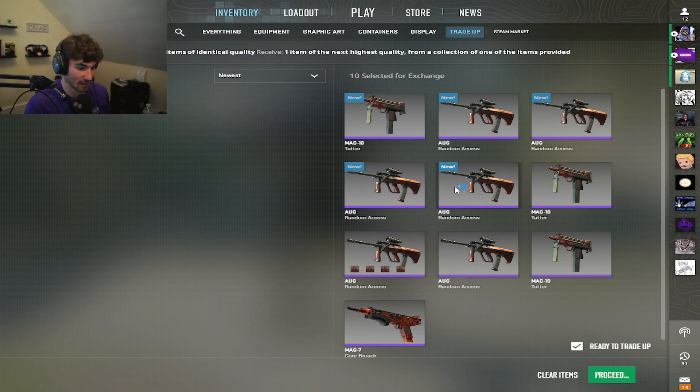That is what the trade-up looks like in CS2. How about we get some good luck, please. No remote control. Three, two...